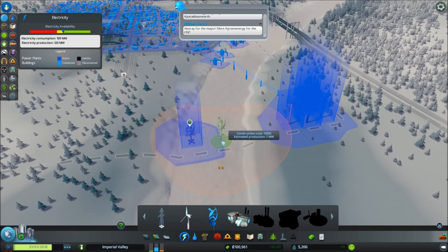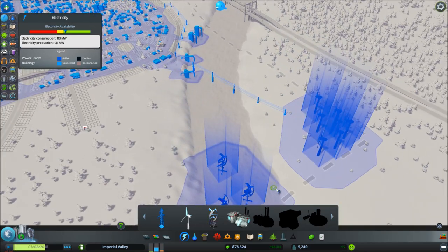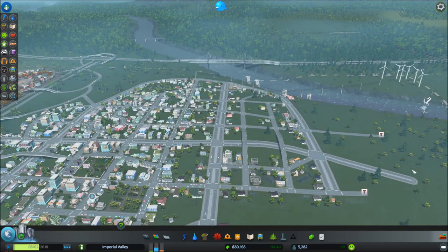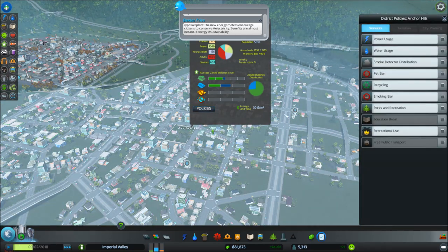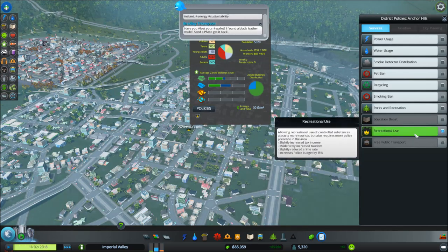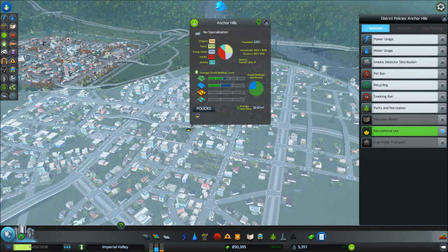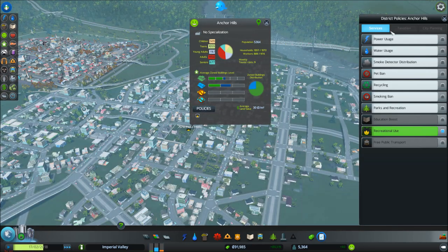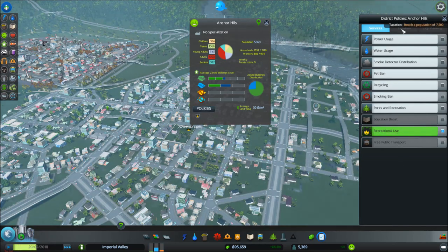I'm about six megawatts down here. They just look nice, so these aren't really doing a whole heck of a lot, but they're doing something and they look nice, so we'll put them in. Let's go back to the policies. I'm just going to take this off because it's very expensive. The only one I actually like to use, just because you get a little bit more of a boost for revenue, is I'll put the recreational use on. It does increase your police budget, but you get more tourists and stuff in the area.